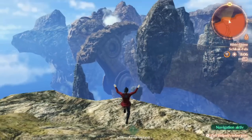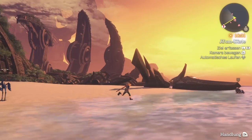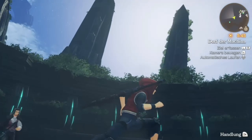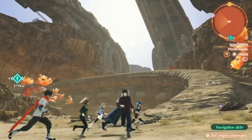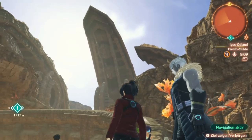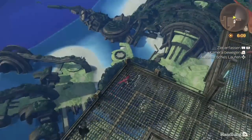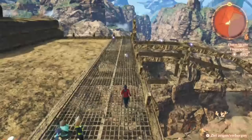Let's talk about other areas from past games: the Fallen Arm from Mechonis. For this area, there are two areas relevant here. The first one was the city of the Machina, right here in the middle. And you can already see the second one. It was already a sight to behold in the first game, and still is in this game.